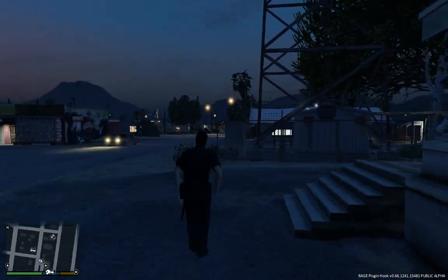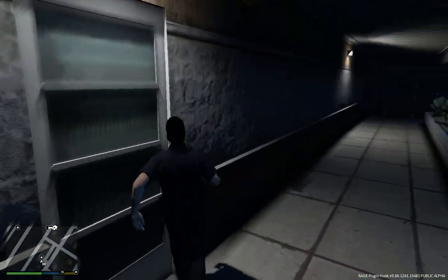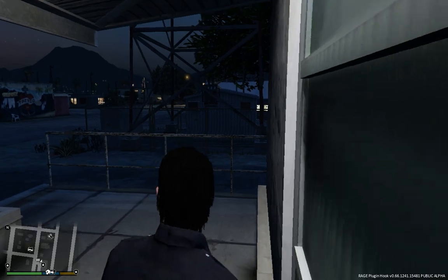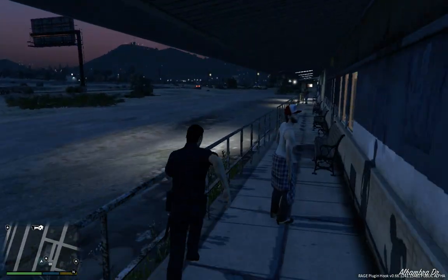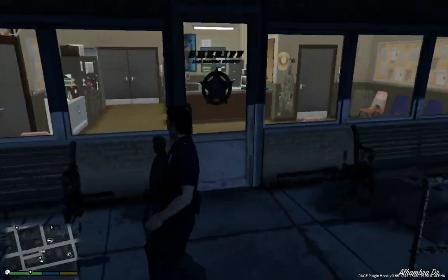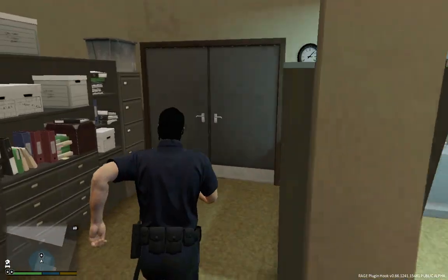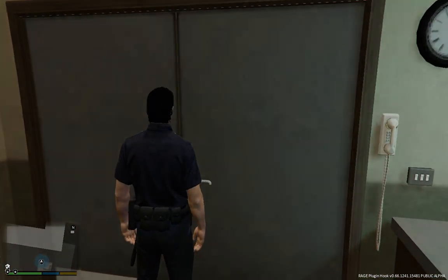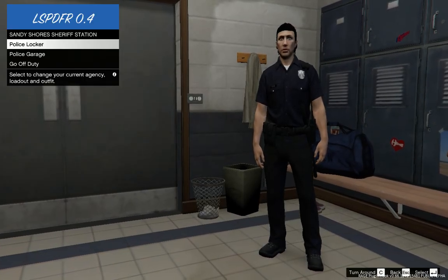So we are going to go into the police station, which we should have somewhere here. Could it be on the other side perhaps? Yes, here we got the police station. So we go straight in here. We enter Sandy Shores Police Department. And we are going to get all suited up. First of all, police locker.